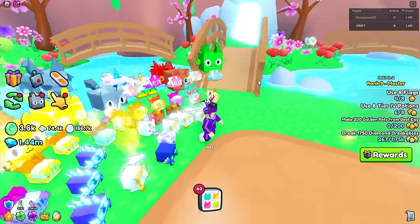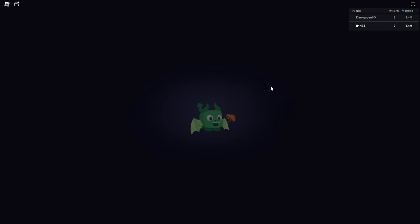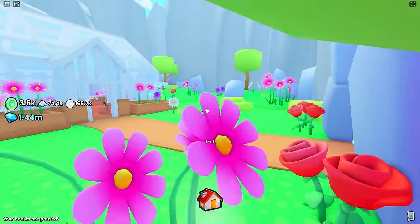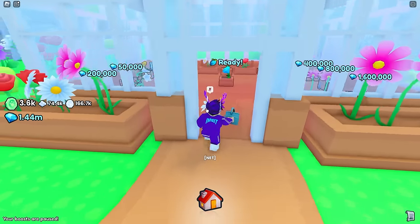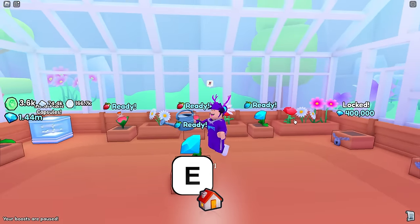You need a watering can — plants love water and grow faster. This watering can lasts 20 minutes. Once you water them they'll grow faster, so let's head over and show you guys what this is all about. You've got your watering can and right over here you plant your seeds.